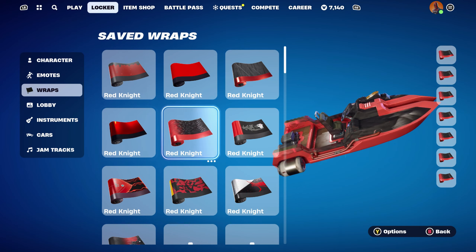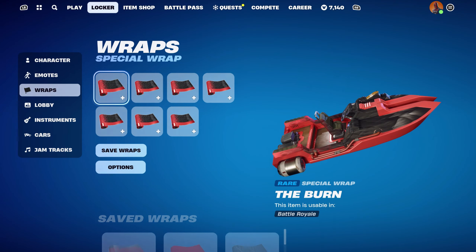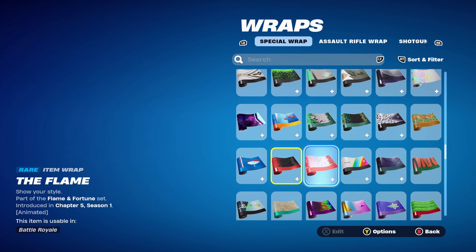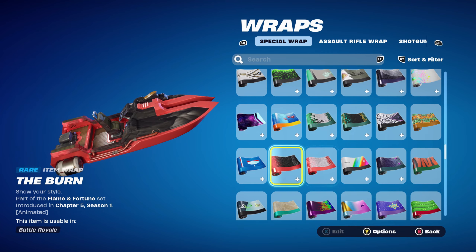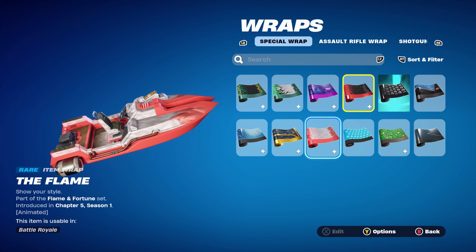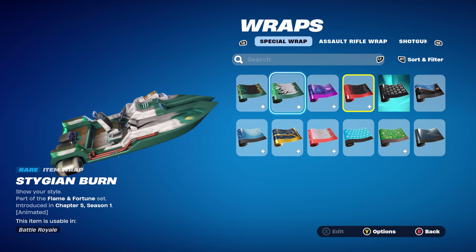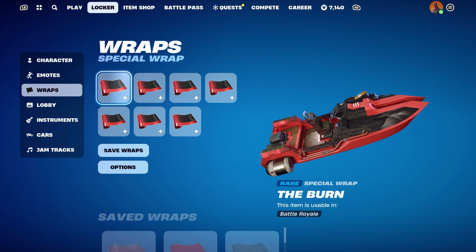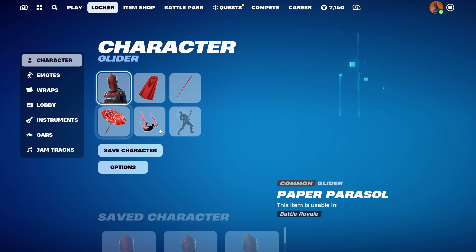The weapon wrap for combo 5 is the Burn, part of the Flame of Fortune set from this season — this is one of Valeria's weapon wraps. She has 4 weapon wraps in total: the Flame, the Burn, the Stygian Burn, and the Stygian Flame. Pretty cool that she has 4 weapon wraps. For this combo, the Burn is the one I'm using for the red and black.